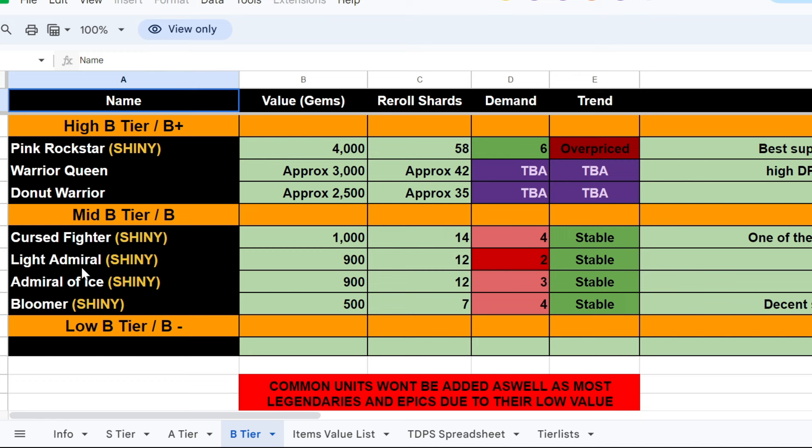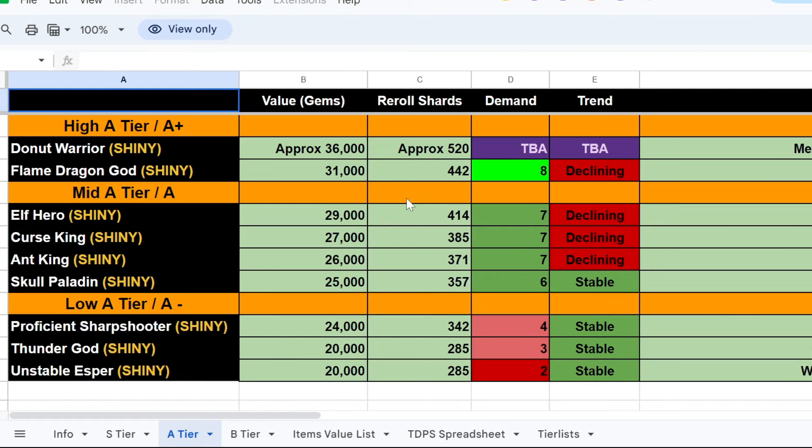You can see Curse Fighter here at around 1,000 gems, Emerald at 900 — these are okay but nobody's really going to buy them. Moving over to the A-tiers, these are the more expensive ones that people mostly trade and are actually getting right now. Donut Warrior is approximately 36,000 gems or 520 re-roll shards.